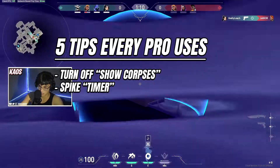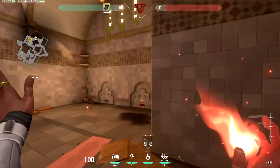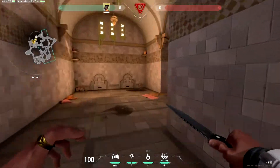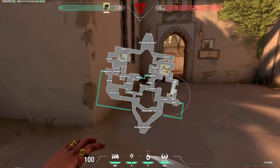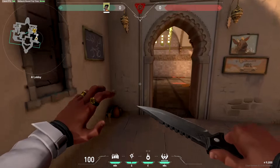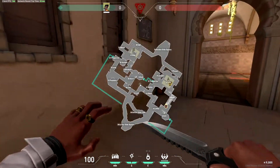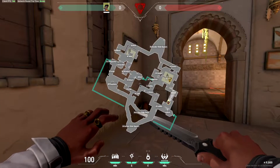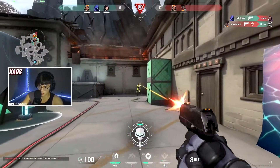Speaking of the bomb, my next tip is about what I call the black hole. There are times you think you're far enough from the bomb when it explodes, but you're just within the blast radius and end up dying. To know if you're safe: every time you make a noise — a footstep, a jump, a shot, swinging your knife — a circle pops up around your character on the mini-map showing the area where you're making audible sound. This circle can also determine if you're far enough from the spike to not take damage.